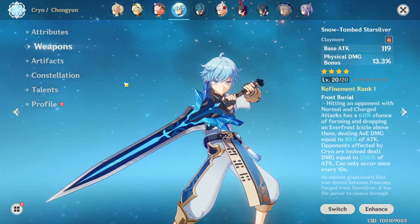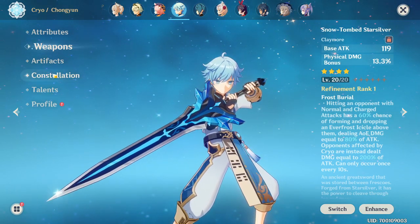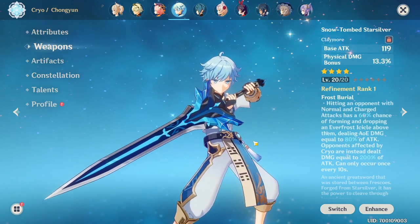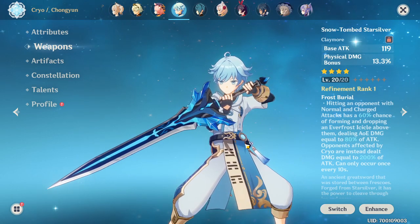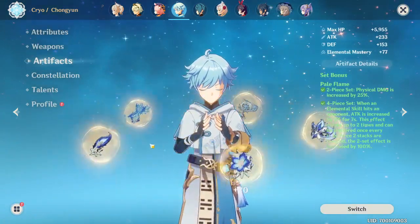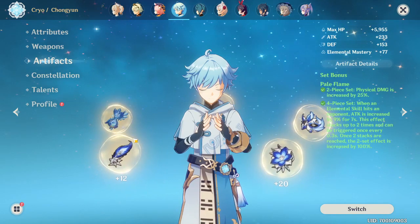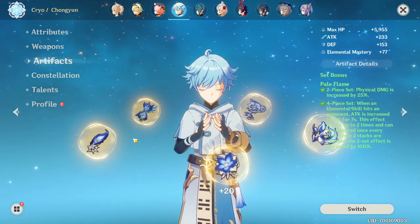Her talents — I have no idea what they need, and I don't know her ascension materials either, but I'm assuming you need a lot of those ice pieces. Anyways, that's about it for this video — this is my full set. I'll be using Snow Tomb Starsilver once it's upgraded and this artifact set. Thank you guys so much for watching — hope you enjoyed, hit that like button, and I'll see you in the next video!